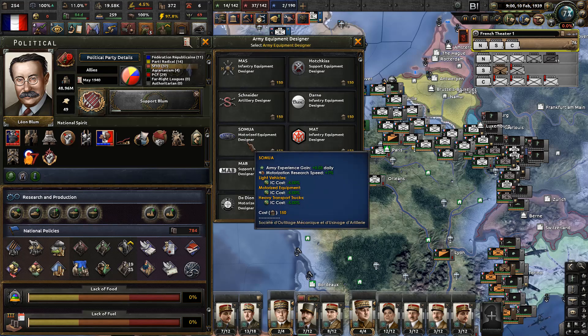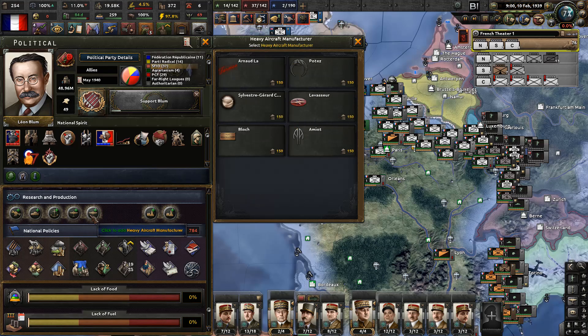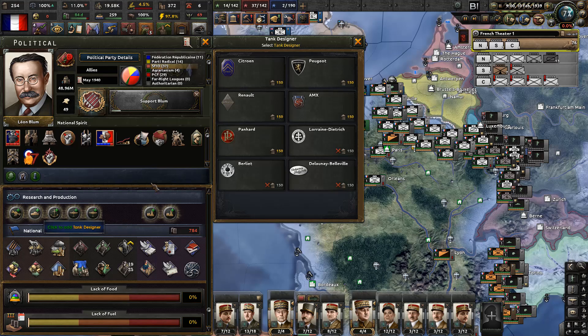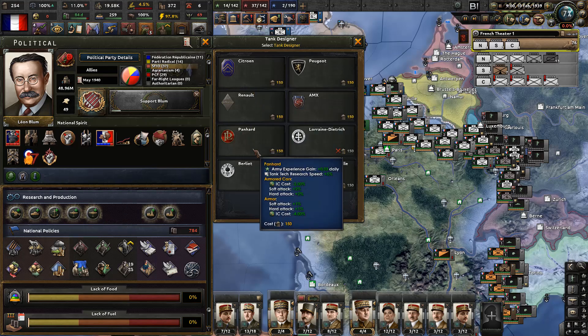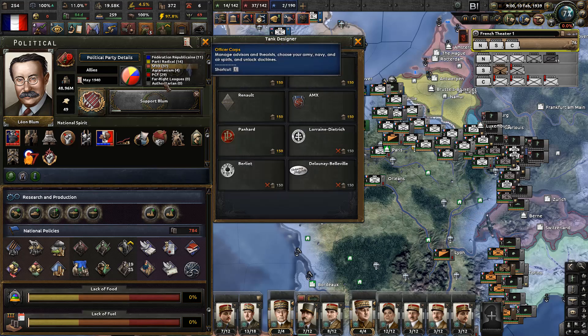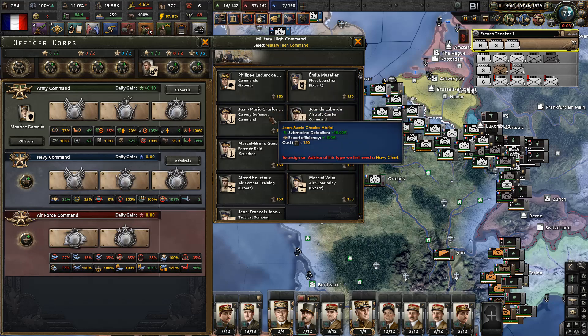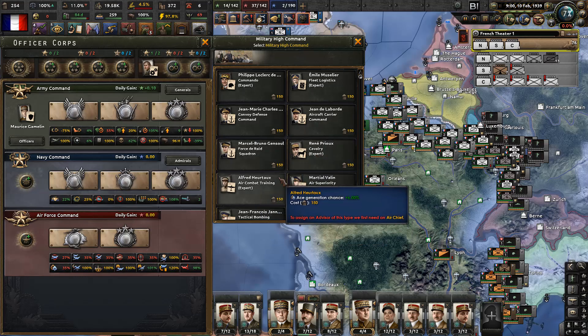We should speed somewhat. Army experience, experience gain, navy, armored cars and armor. Level max range, summary detection, cavalry attack - well that's great, we have no cavalry. Division attrition and division defense and air force command.